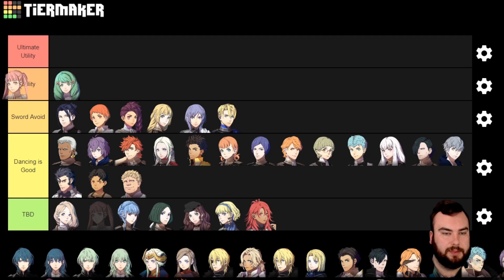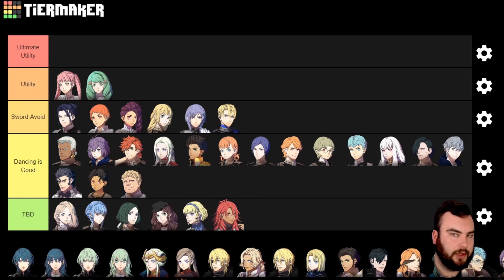Next we're going to throw in Hilda. This one's going to surprise people, but it's because of one particular thing — Hilda has Bolting. That is a long-range magic spell which will allow her to just have that equipped while running around Dancing people. Because she has that long-range magic equipped, she'll be able to help other units in linked attacks and gambit boosts. So if you are going to make Hilda your Dancer, make sure to train her Reason rank as much as you can to get her to Bolting — it really makes that worthwhile.